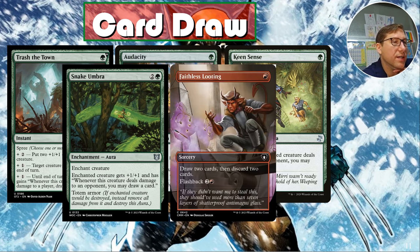Faithless Looting — for one red, draw two cards then discard two cards, with flashback for two red. This is a very good card draw spell. I felt like we could get things more on-point with the tactics in this deck, so I took it out — a tough call. I love the art on that as well.